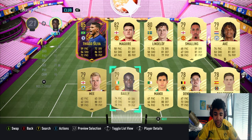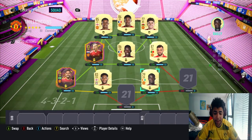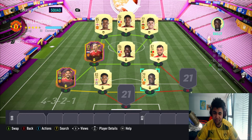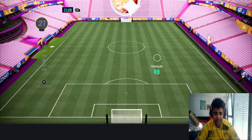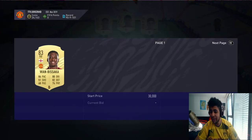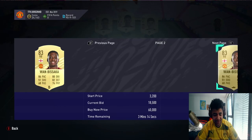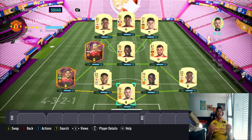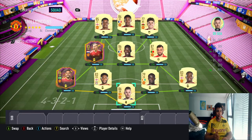The second centre back is Eric Bailly. I bought him for 10k, and then I packed this one untradable from my Rivals reward, so I'll take that. The right back is Aaron Wan-Bissaka — the big man who scored against Newcastle. He's a 6k card, and he's a nutcase at right back. Then David De Gea completes the squad.